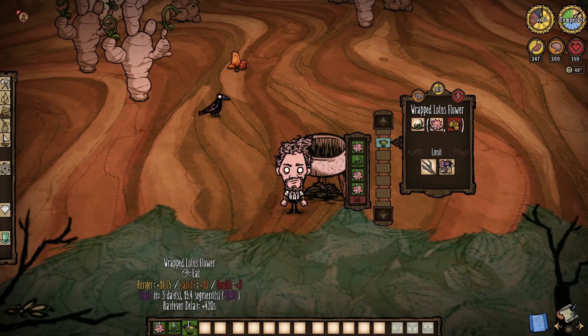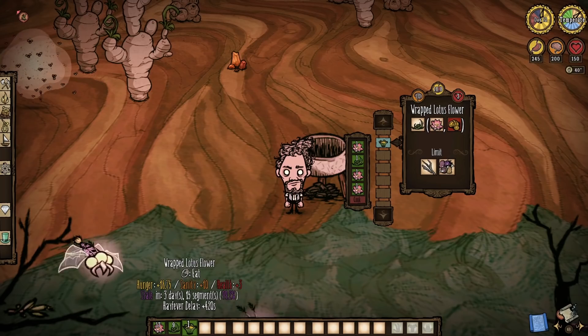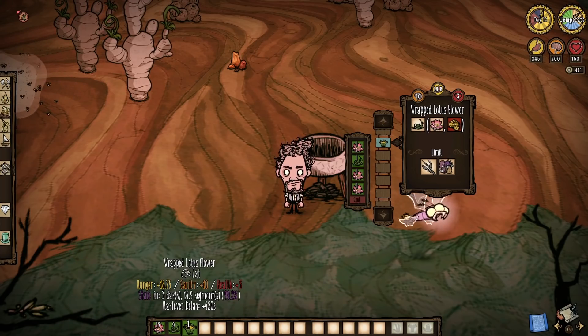Lastly for Hamlet recipes: wrapped lotus flower. With a fly trap stock and lotus flowers, you can enjoy 18.75 hunger, 10 sanity, 3 health, and a whopping 7 minutes of no sneezing.